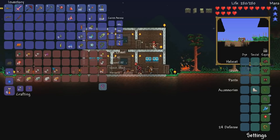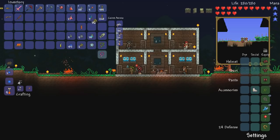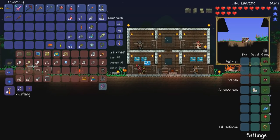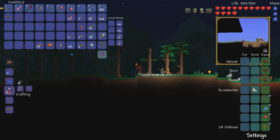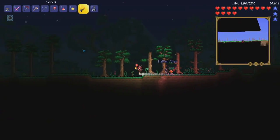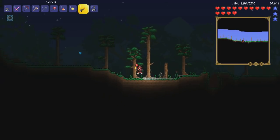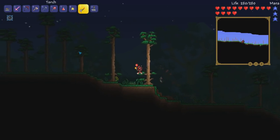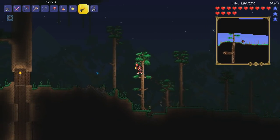Alright guys, I think I'm pretty much ready to go ahead and fight Queen Bee. I think I have everything that I need and I'm ready to get started. Let me grab some of these so I can make some platforms. I'm going to make my way over to the beehive and then we are going to fight Queen Bee. I'm going to spank that bitch's booty. I'll see you guys once I've gotten over there.